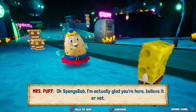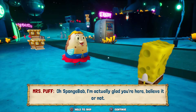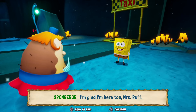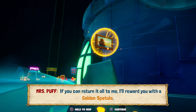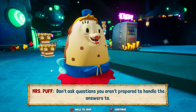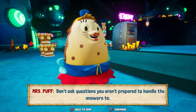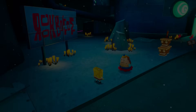And now it's shutting down. SpongeBob, I'm actually glad you're here, believe it or not. I'm glad I'm here too, Mrs. Puff. The robots have stolen priceless artwork from the museum. If you can return it all to me, I'll reward you with a golden spatula. Why do you want all that artwork? Don't ask questions you aren't prepared to handle the answer to. Consider the artwork saved, Mrs. Puff.